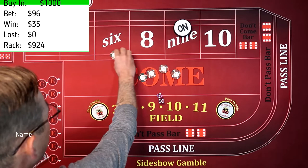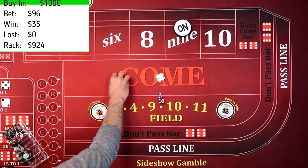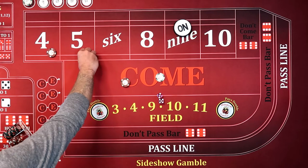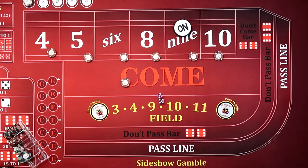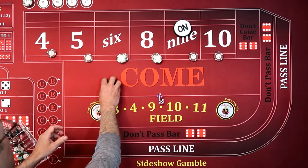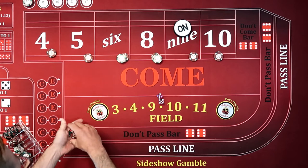We're now sitting at $90. We have $96 if we throw in that last dollar, so we've invested $40 now. We're going to go $96 across: $15 on the $4, $15 on the $5, $18 on the $6 and $8. Let's add it up: $15, $30, $45, $60, $75, $90, $93, $96.